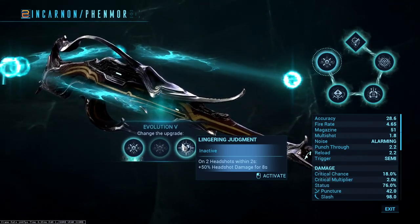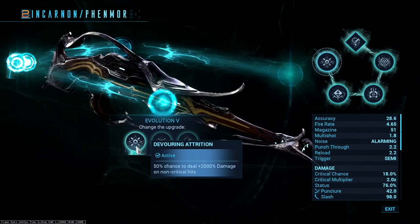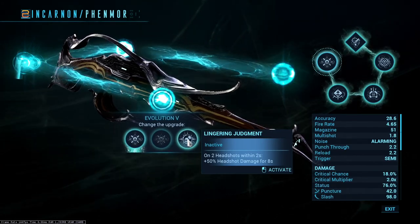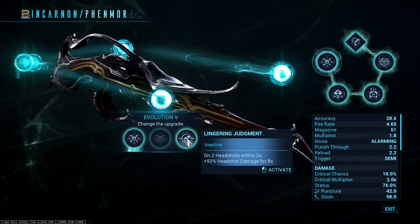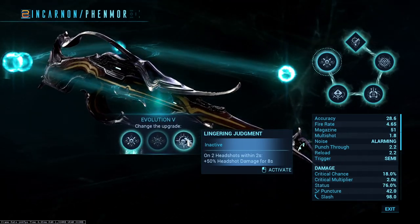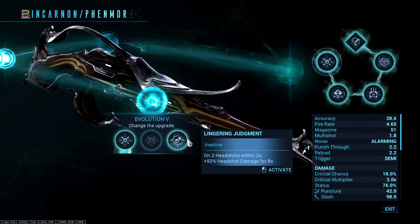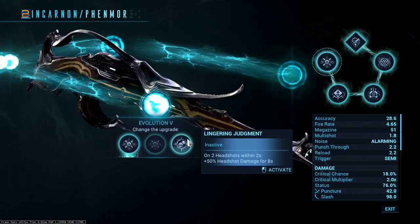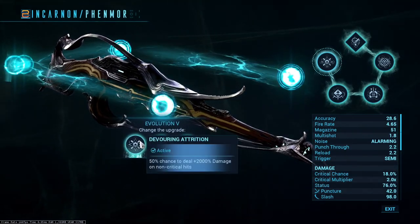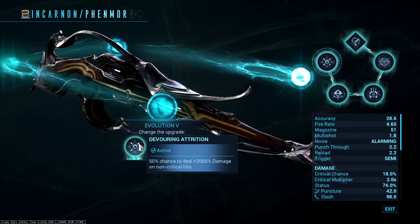The two builds you go down are either Lingering Judgment or Devouring Attrition. Devouring Attrition leads you into a status build that does not want to crit. Lingering Judgment leans into a headshot-focused raw damage build, better for enemies immune to or limited in status — like Acolytes, Liches, and that type. For those enemies, Lingering Judgment will do more damage since it doesn't rely on statuses. Devouring Attrition deals considerably more damage with an overwhelming amount of status.